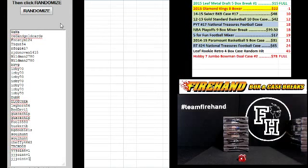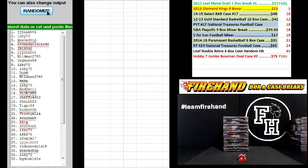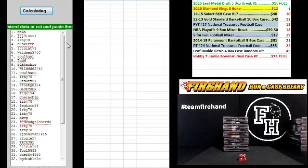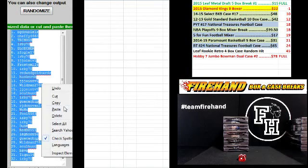Wah Wah on the top, JJ Joint V1 on the bottom. Hitting the randomizer 1, 2, 3, 4, and 5. BG Double 1 is number 1. Irby 70, number 32.